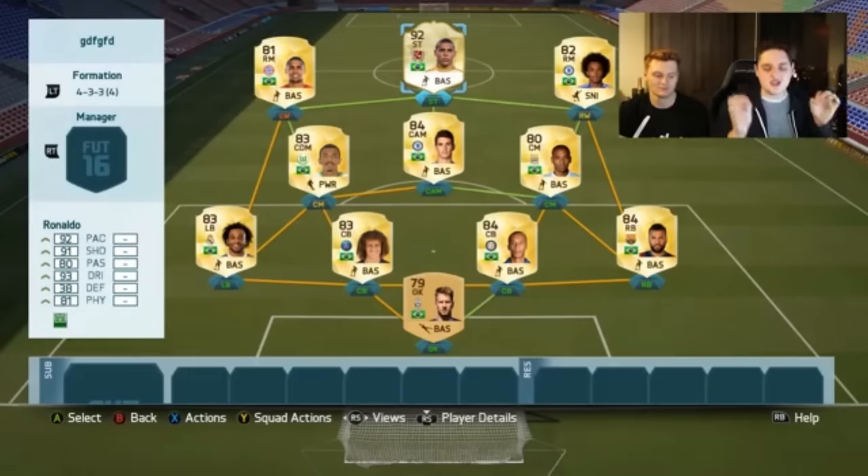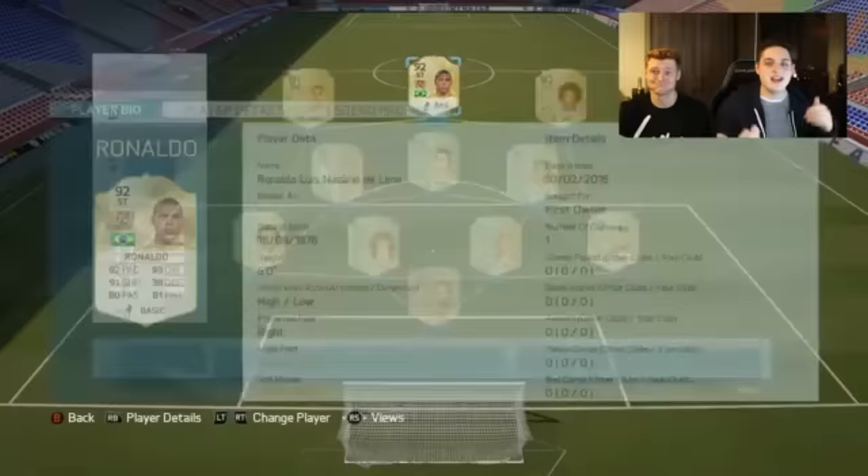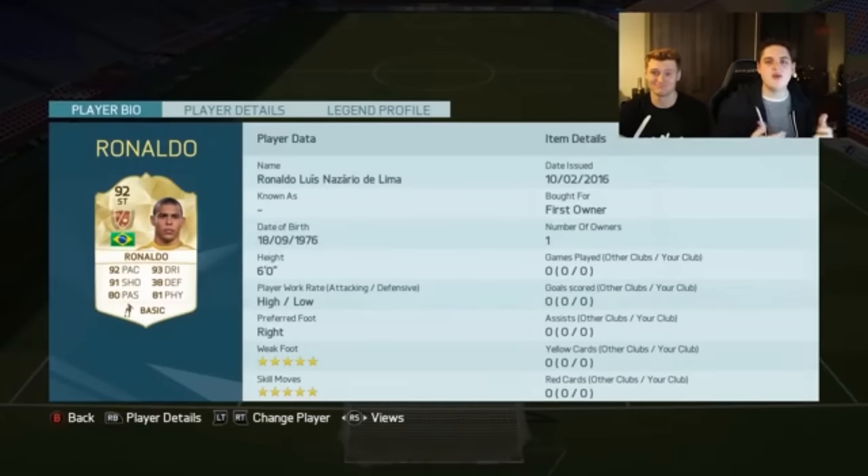Coming in at number one — someone who would definitely get five star skills — is Brazilian Ronaldo. You know, when you type 'Ronaldo' into Google Images, it still only comes up with Cristiano Ronaldo; you won't find Brazilian Ronaldo for miles, which I think is weird. Maybe it's because Ronaldo is currently playing so the pictures keep getting updated.